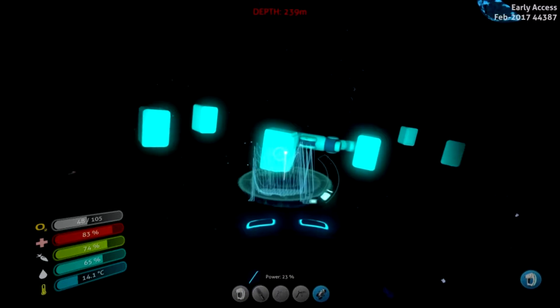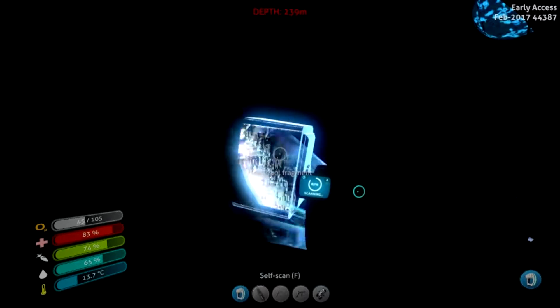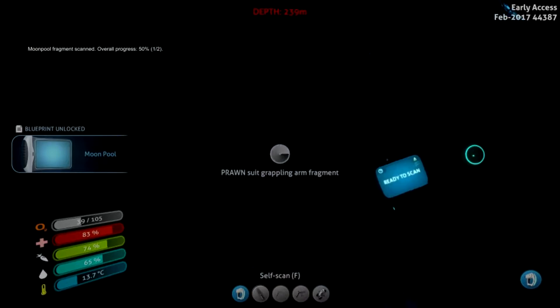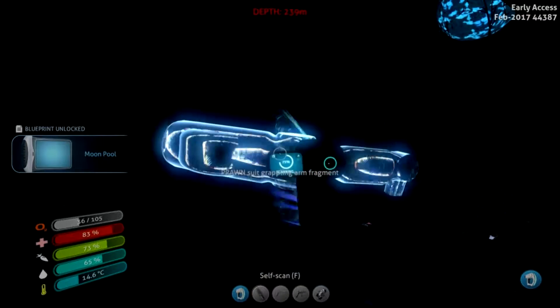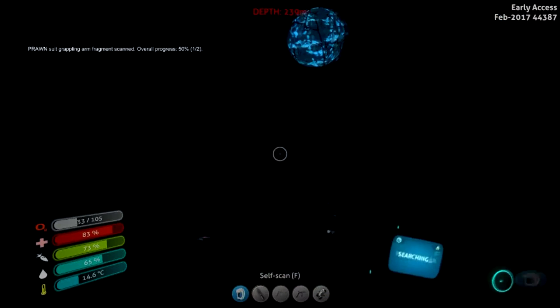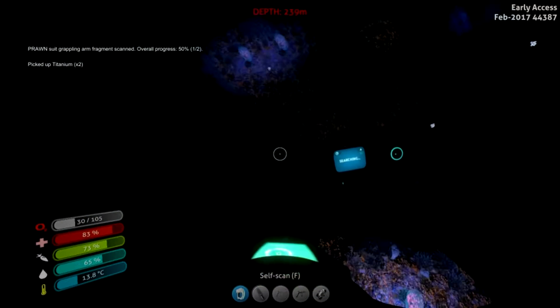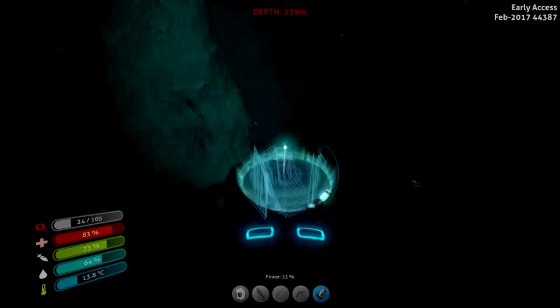Is this normal? Moon pool! Look at that — I found the moon pool stuff. I don't think this is normal, but I appear to have come across the moon pool. Oh, and the prawn suit — grappling arm fragment. This is strange. Why is the moon pool just all next to each other? What? And I'm going to drown, so I need to go.